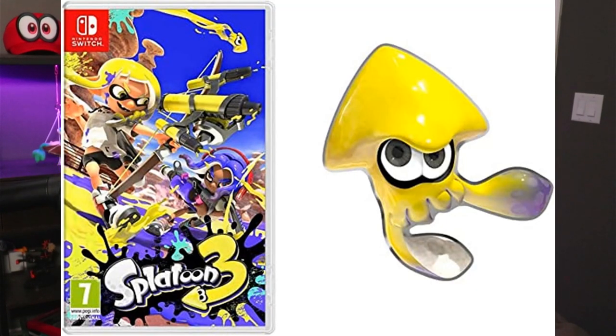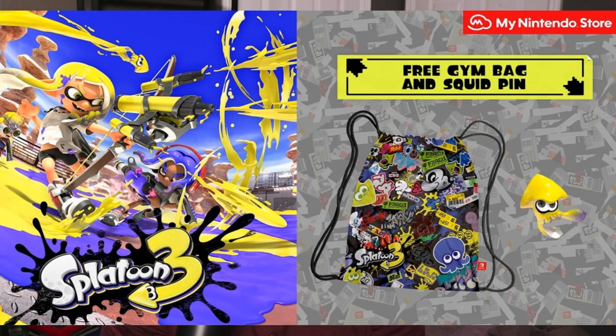Future Crafty here. While editing this video, Amazon did announce their pre-order bonus — a yellow squid pin, the same pin that you would get with the gym bag from the My Nintendo Store. Amazon normally prices their games at $50, so if you want the game for cheaper and don't want the gym bag and this kind of underwhelming squid pin, Amazon would be the way to go. But that's for you to decide.